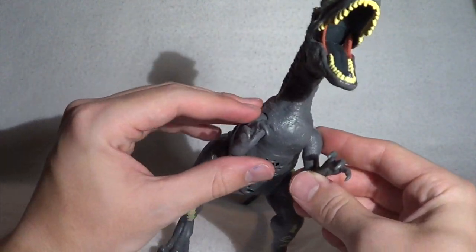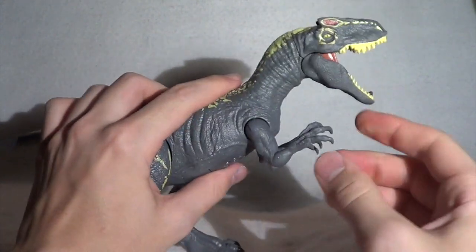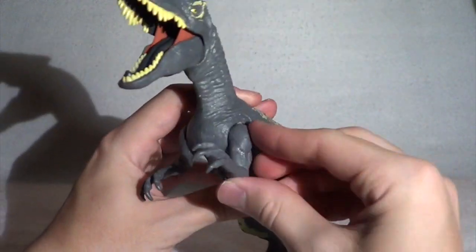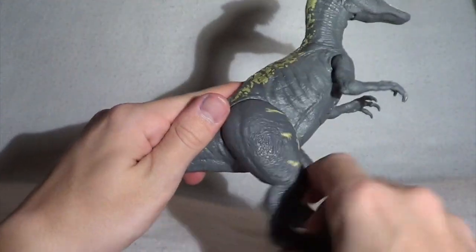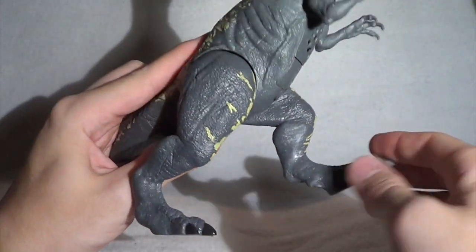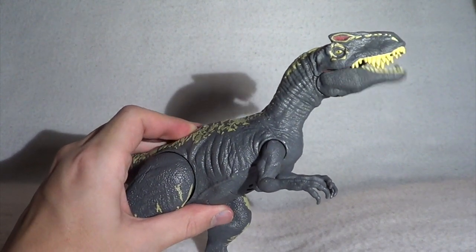Articulation on this Allosaurus is pretty much what we've seen. You can move the arms outward for a classic 'rawr' pose — they go forward, backwards, and in and out on both sides with nice fluid movement. The back legs can be moved out; my joint is a little loose on the right leg, but they do go forward and backwards with lock-in positions. Of course the jaw can be triggered to open and close.